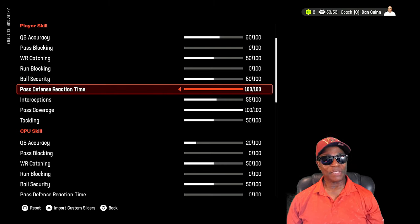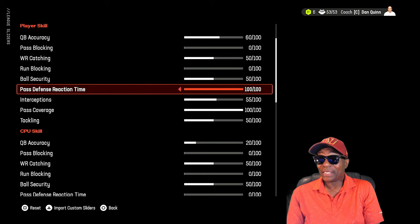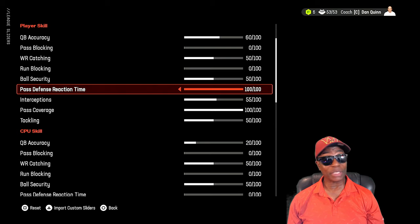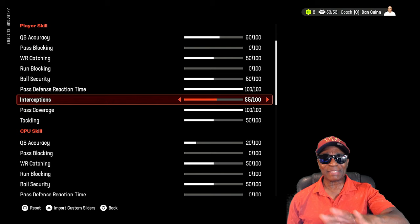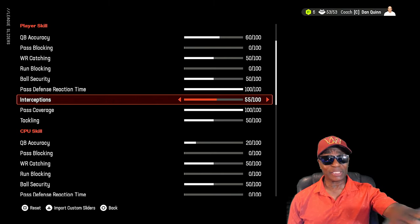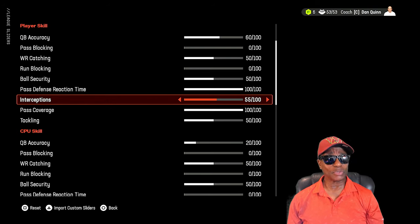Pass defense reaction time is at 100 — you want to stop the CPU from completing 100% of their passes, so you put it on 100. It's still going to be challenging; you still have to pick the right defense. Play calling matters — based on their formations, wide receiver sets, under center or shotgun, trips, bunch — you have to call a good defensive play to cover it. Pass coverage is at 100. Interceptions at 55 — that gives a balanced set where you won't drop too many but won't catch a lot either. At 55 you'll get fewer swats and more interceptions.